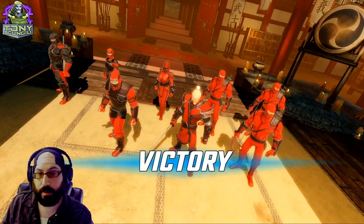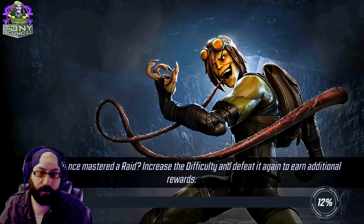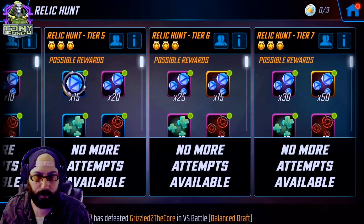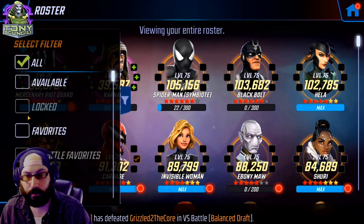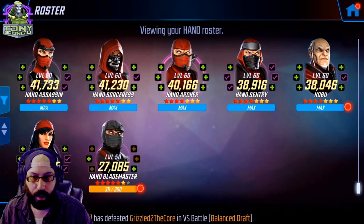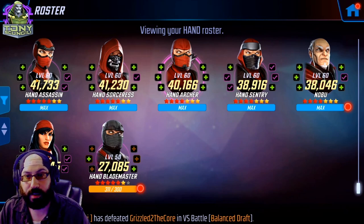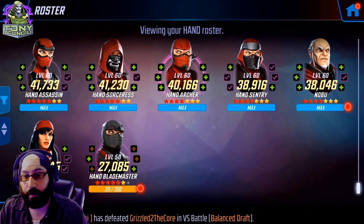Now looking at the actual characters and their investment. It's a 200k team, roughly 40k each character. Instead of putting more gear into the Hand characters to get them all to about 40k, I leaned on my red stars to make the difference. This is a little dangerous normally, but since this event literally only has to be three-starred once, I prefer to use the least possible since Hand is not getting reworked anytime soon.